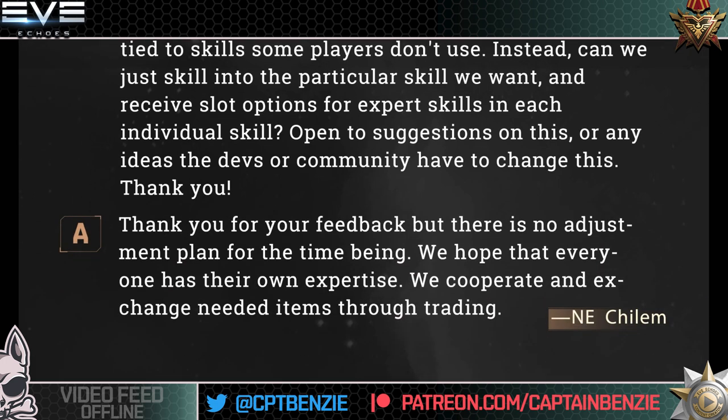So what do the devs suggest? Kylum's response: 'Thank you for your feedback, but there is no adjustment plan for the time being. We hope that everyone has their own expertise. We cooperate and change needed items through trading.' That's not really answering the question, Kylum. He asked: can we get more slots, because the game caps me at two unless I train ship manufacturing — a skill I will never use other than for the slots it gives. And the response is 'we hope people cooperate.' How do people cooperate and trade additional manufacturing slots? This whole dev Q&A today really does feel like whoever asked the questions caught Kylum at a really bad time. He's a cool guy with a lot of interesting things to say, so when answers are this short and clipped every time, it's disappointing.